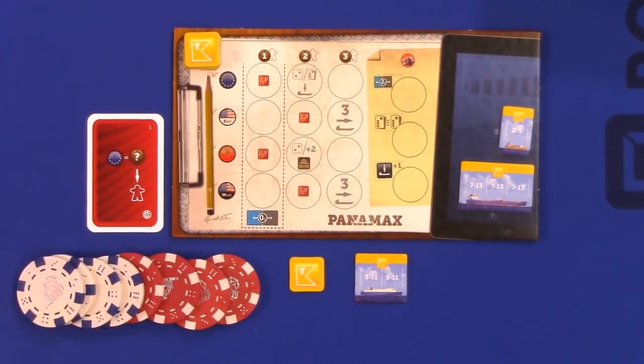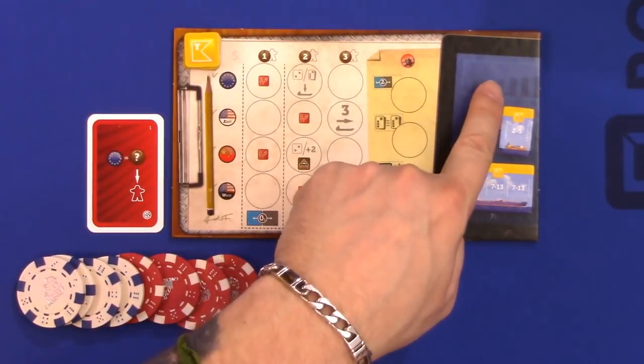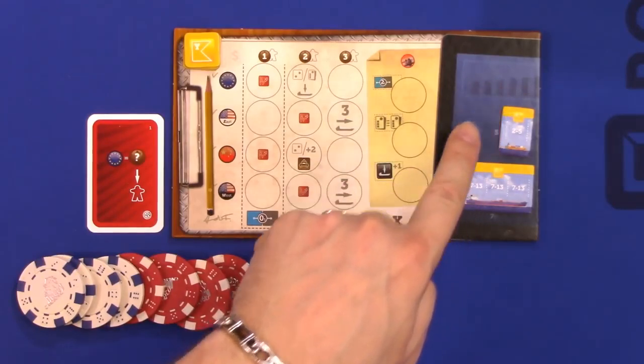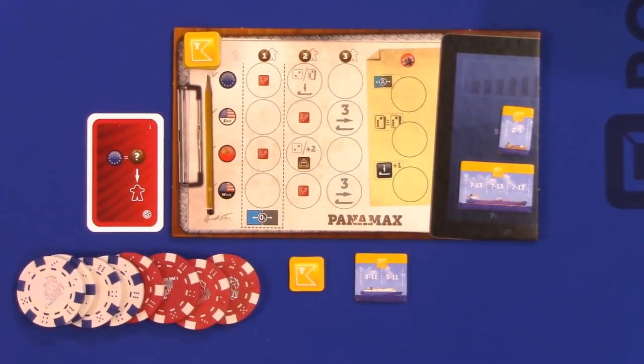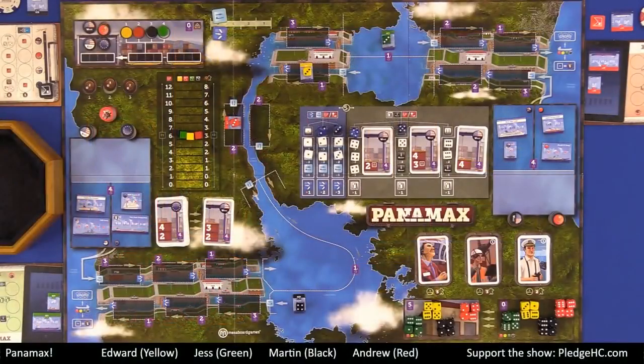We're going to shuffle this one up before we all get started. Now, we are playing with the advanced setup, which means we're going to be choosing varying amounts of money between ourselves and our companies. That's why the companies don't have any money at this moment, but they will before we start, and why each player is going to start with $24.